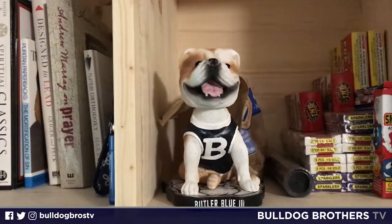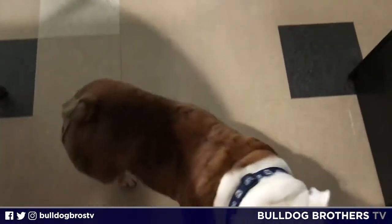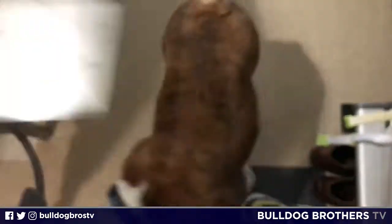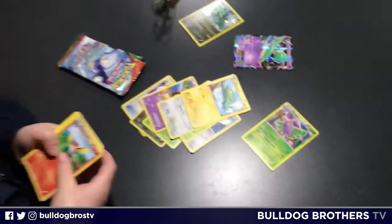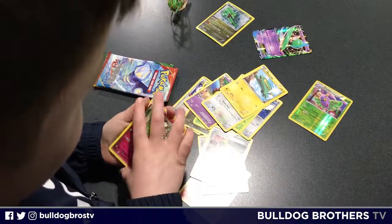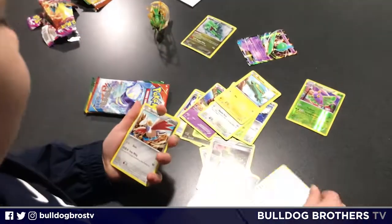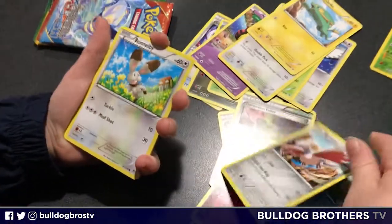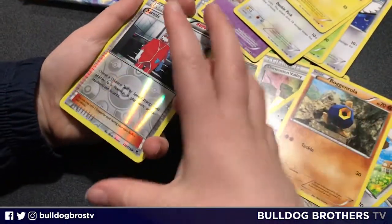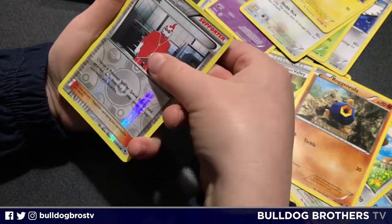Bobblehead Blue likes it — oh yeah, he likes it! Another white code card. Going to the other shoulder — roller skates, Miltank, Dinaelola... Skarmory, Bunnelby, Roggenrola. Oh look at that reverse — I have no idea, is it Relicanth or however you say that?